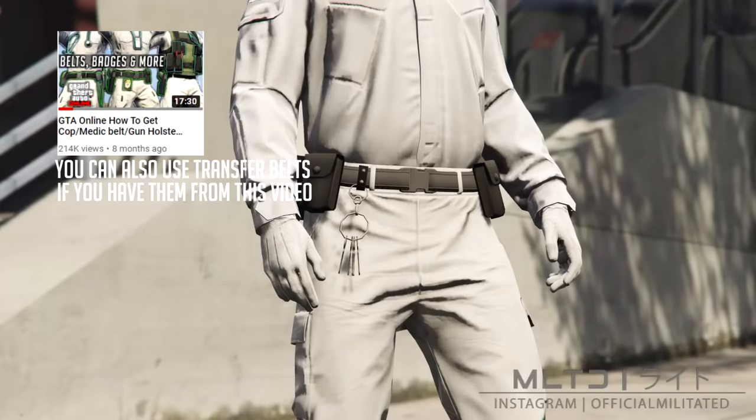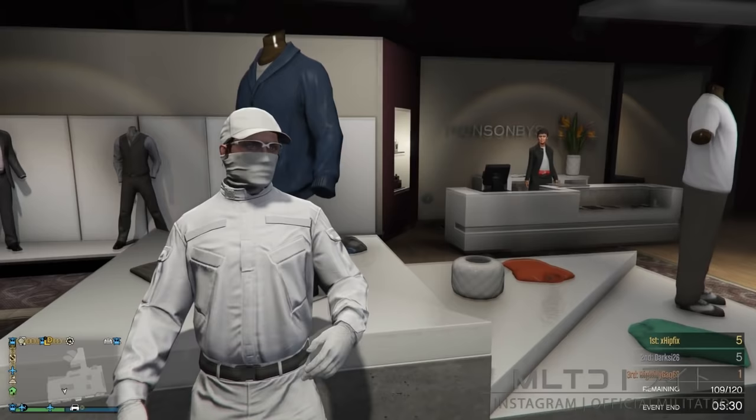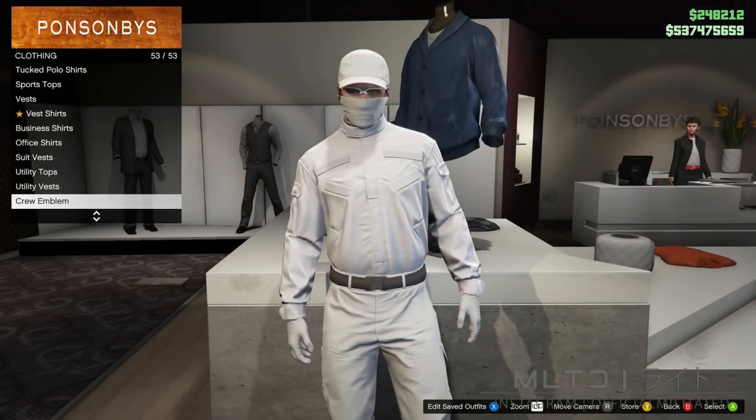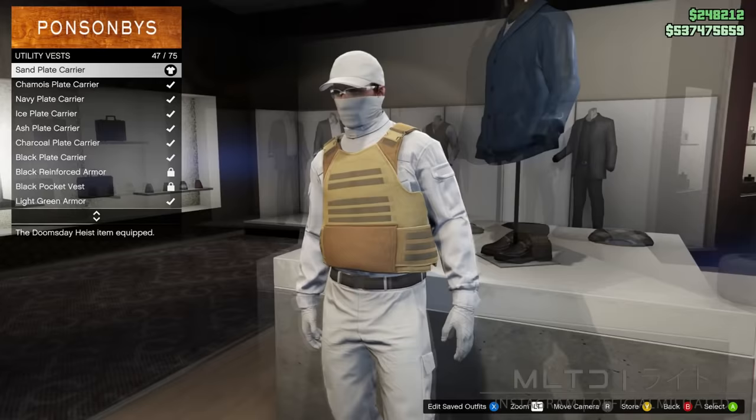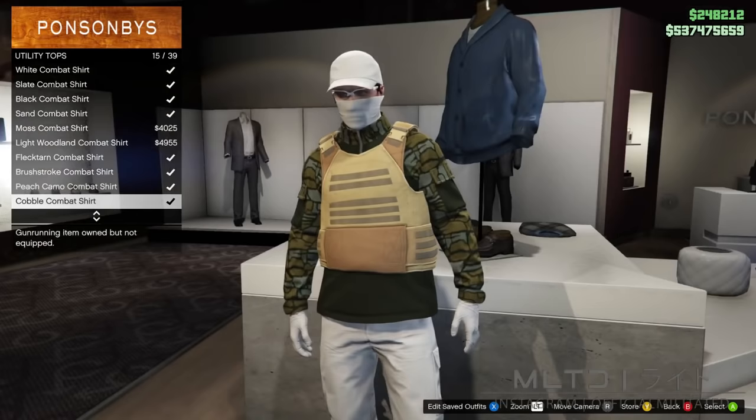This does not require the transfer glitch so you get to keep all of your saved outfits. The first thing I want to go through are the types of tops that you are able to use. The top that you pick must be compatible with the sand plate carrier — if it cannot have the sand plate carrier on it then you cannot use that top. Thankfully Rockstar have allowed us to put the plate carriers onto many different tops since the Cayo Perico update. For example you're able to use most of the utility tops apart from some at the bottom which are the old ones.